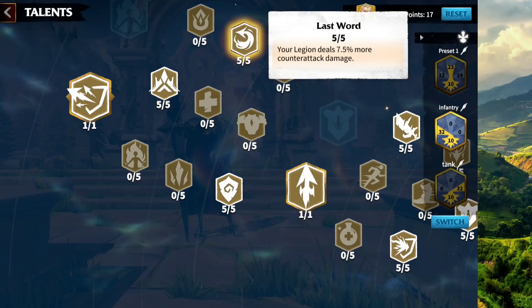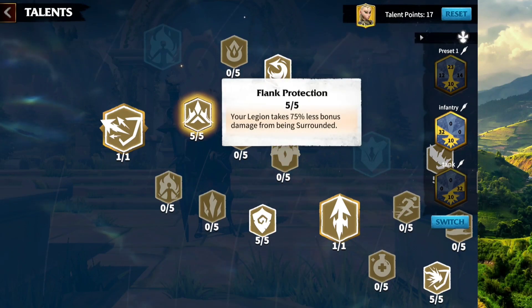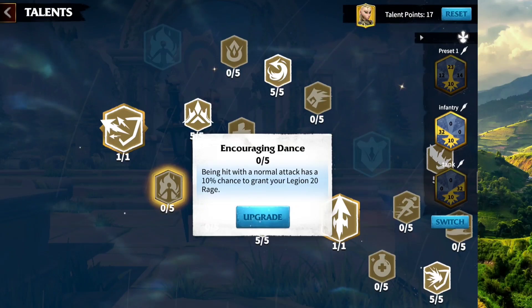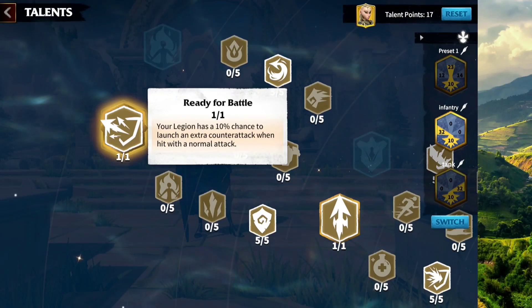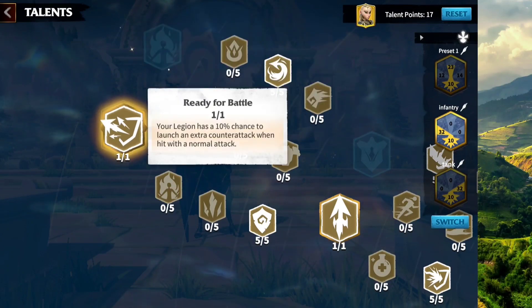Last Word is a must-have — it gives you counter-attack damage increase. We all know Infantry for their ability to do damage with counter-attack. Next we have Flank Protection: your legion takes 75% less bonus damage from being surrounded. This is great if you're using Madeline as a tank and get surrounded. Alternatively, you can go with the node that gives a 10% chance on being hit with a normal attack to grant your legion 20 rage — the more rage you get, the more rage skill activations and shields from Madeline. Going all the way to the end, we have Ready for Battle: your legion has a 10% chance to launch an extra counter-attack when hit with a normal attack. Infantry is well known for counter-attack damage, so this is the point to pick.